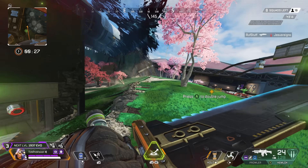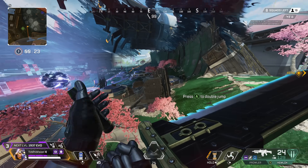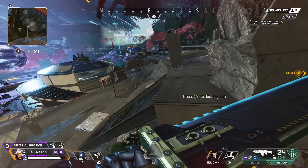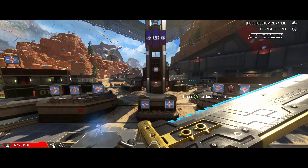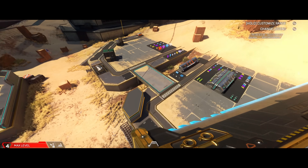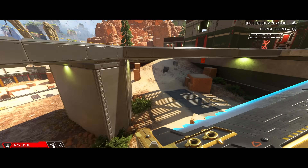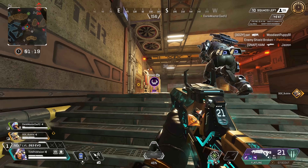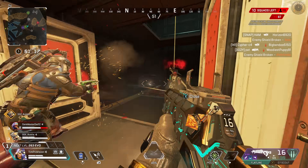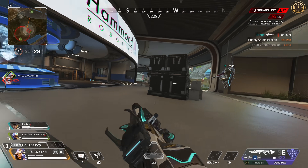Similar to what we were talking about earlier with abilities that get two charges, I definitely think getting two launch pads for his level 3 upgrade is going to be the better overall pick than changing directions with the pad. I will say, changing directions feels very good and it's almost like anyone can tap strafe, so if you are a roller warrior you might want to grab this for having a good time. However, getting one pad charged and then immediately starting to build up that second one has a lot more value if you need a successive pad launch through hot areas, or if you've got that endgame rotation.